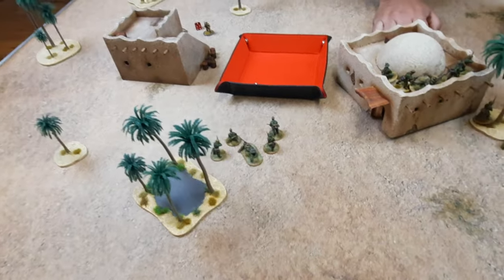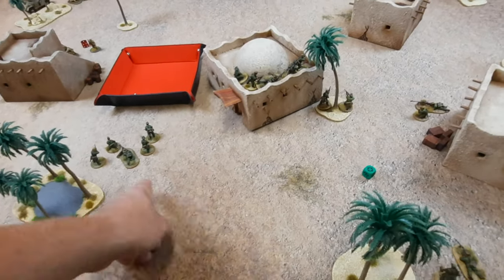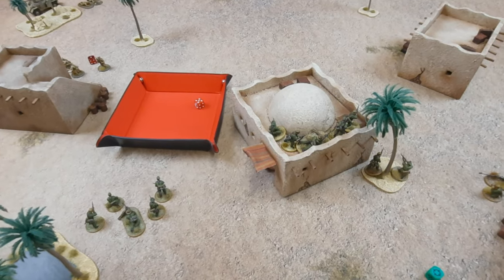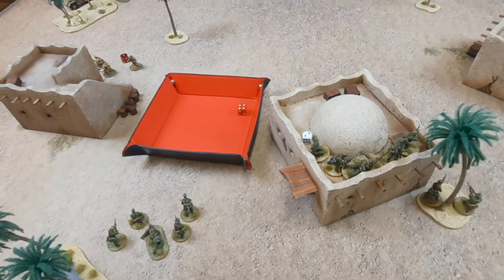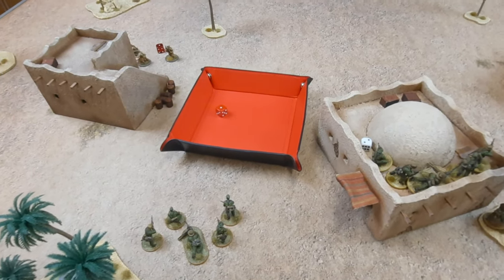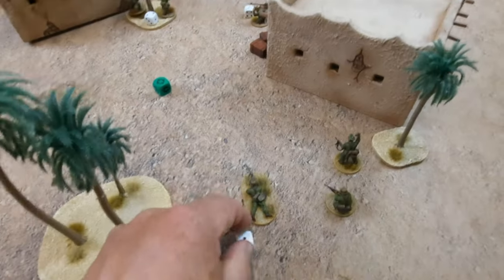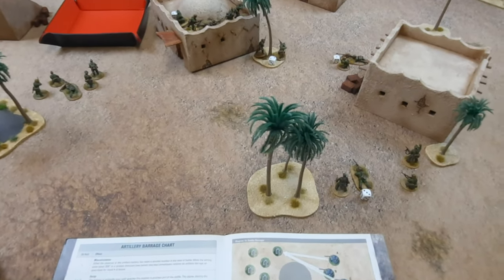That scatter worked out better for you. This squad takes d3 pins — two. My commander takes d3 pins — two. Anti-tank rifle takes d3 pins — one. The other one — d3 — two, so they've gone up to three. If you roll a six you take a HE blast too. Lots of pins everywhere. With what you've got to threaten me, I could just spend a turn rallying.